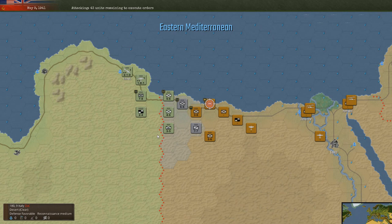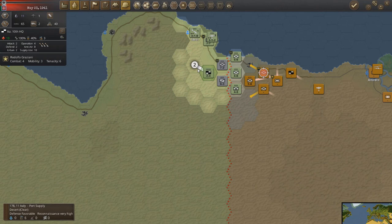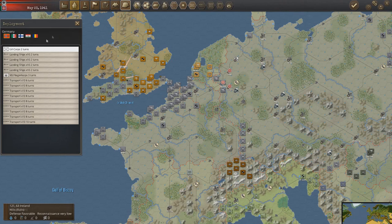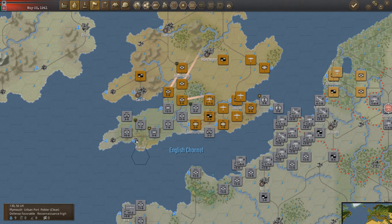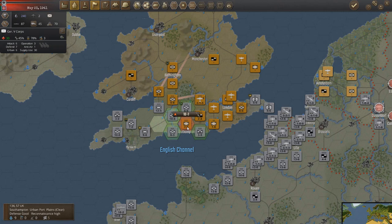Push forward. They're making a push at Libya. Just keep setting up defensive lines — they're all level 3 so that's good. Another fighter unit built. Let's push — there we go. We've taken Plymouth. Southampton is ours.